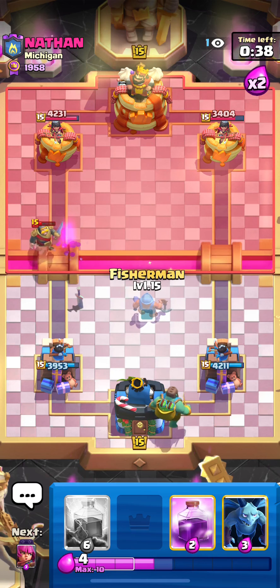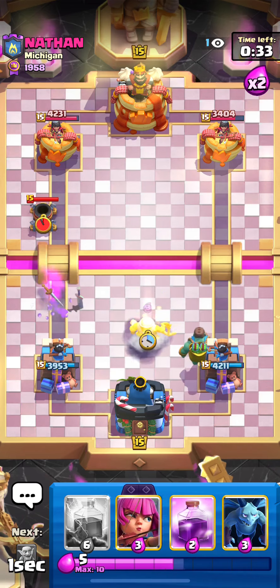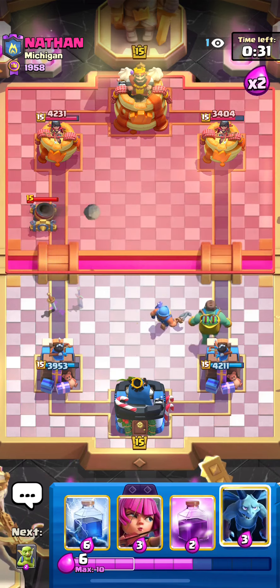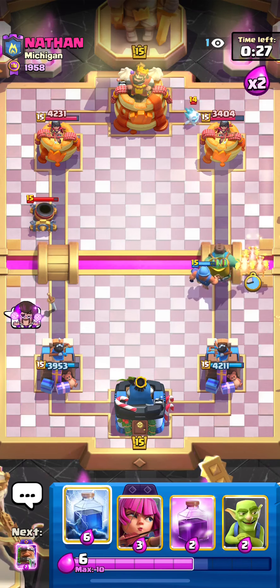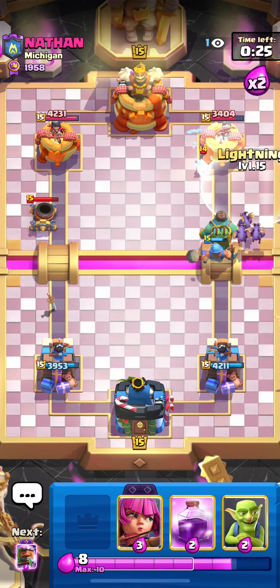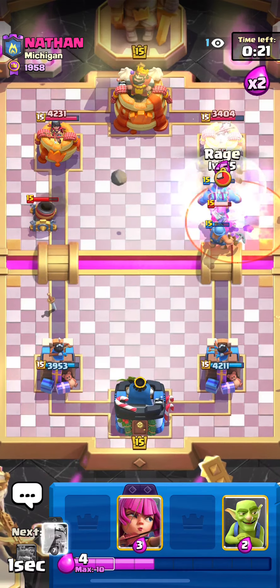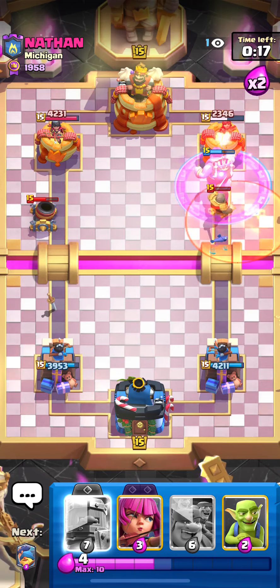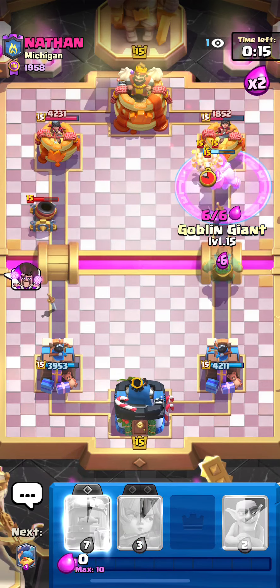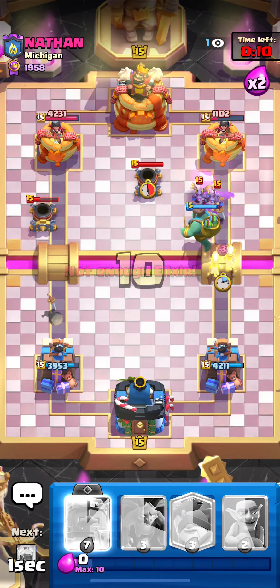We can go goblin giant — he might mortar the bridge here but if he does I'm just gonna ignore it. Let's go fisherman over here to tank it up a little bit — I'm not gonna defend that any more than that. We're gonna go in here, he's gonna little prince so we're ready with the lightning. As soon as he plays that little prince it's gotta come down right about now — let's lightning. There it is, perfect prediction right before he gets the ability off, that's massive! That's gonna be so much damage. Let's go another goblin giant into this — should force out his mortar at least.